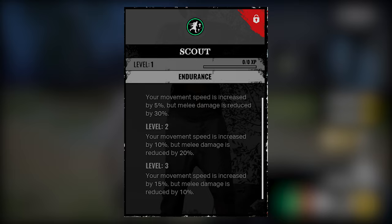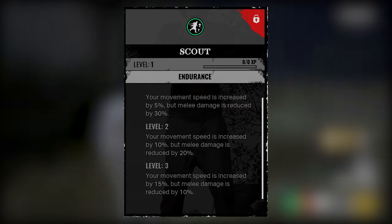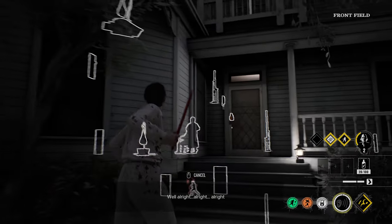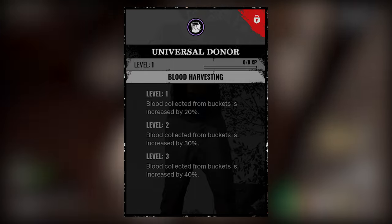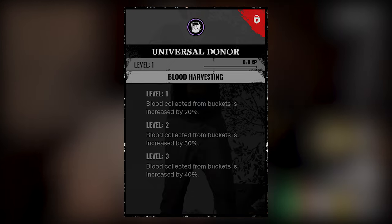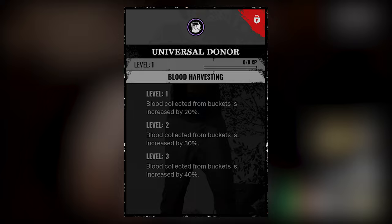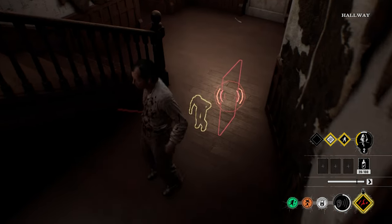The next perk I wanted to mention is Scout. Scout increases your movement speed by 15%, but reduces your melee damage by 10%. Scout is a very powerful perk in Texas Chainsaw, and I find it to be particularly strong on the Cook as well due to his limited endurance. This perk really helps to get around the map more efficiently, and because the Cook has some pretty high savagery, the melee damage debuff doesn't feel quite as negative. After that, we've got Universal Donor. This perk increases the amount of blood you collect from buckets by 40%, and combined with the Cook's built-in 100 blood points, it gives him even more of an edge when it comes to feeding grandpa. This perk can also serve as a wonderful counter to aggressive victims and even perks such as Agitator.